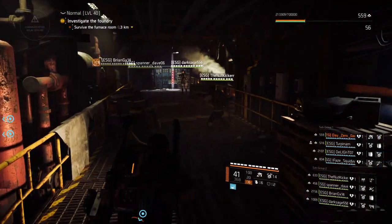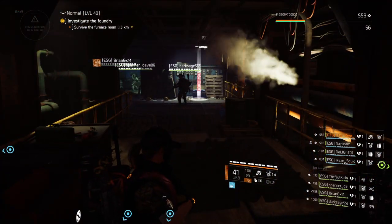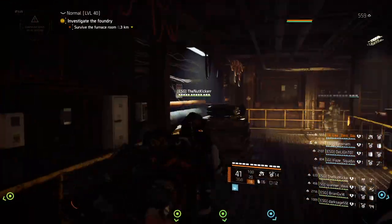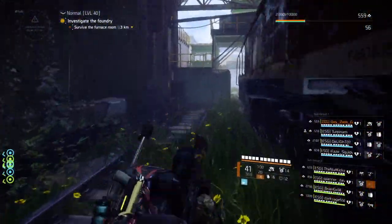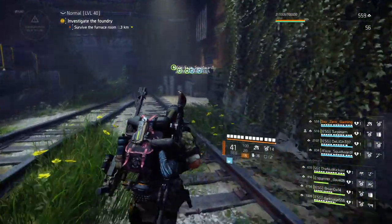What's up guys, DayZeroGaming here. Today I will be showing you how to get the first key at the Ironworks. So you'll hit this Wi-Fi box right here, and then you'll run all the way back. There are a couple different Wi-Fi boxes back in the first boss area. Just on the wall you'll see a little Wi-Fi signal that looks like the one I'm about to show you.